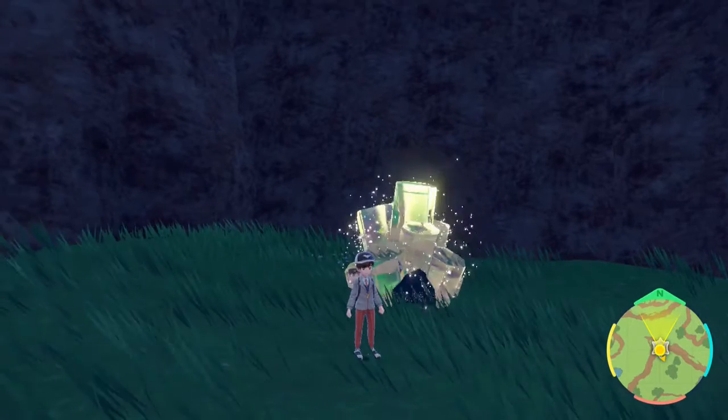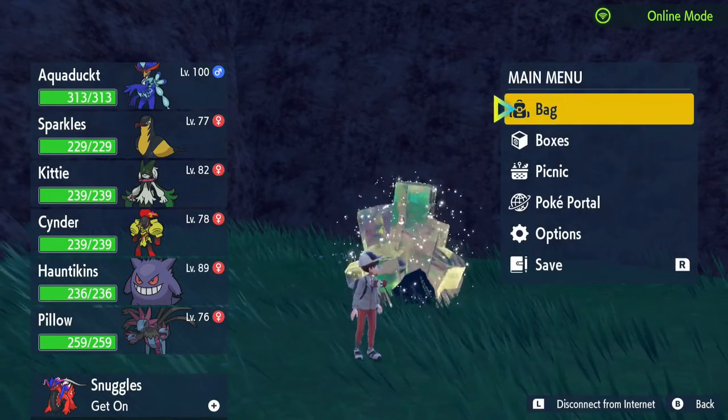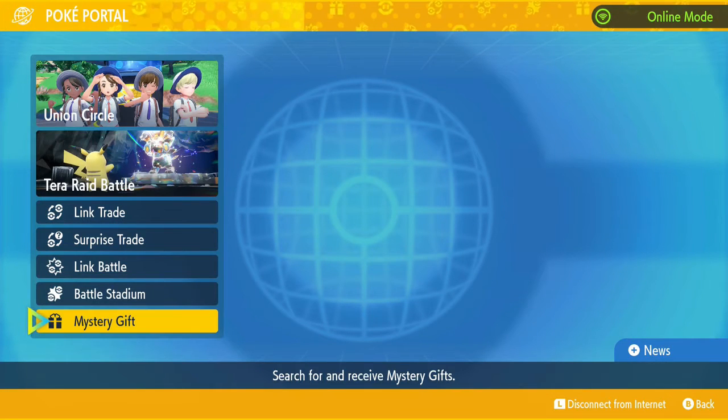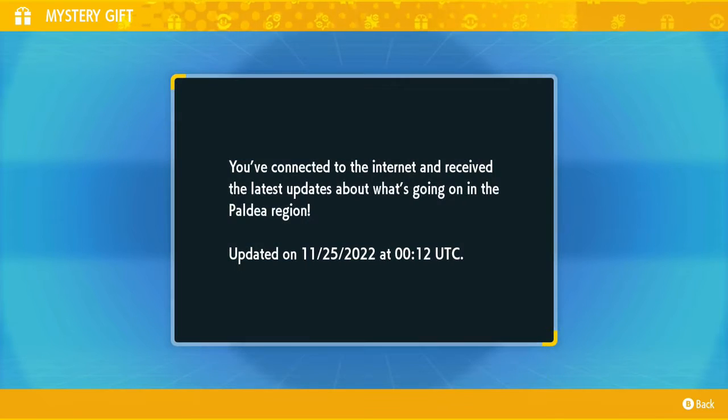This is how you get the Eevee to spawn in your den. First things first, you do need to be connected to the internet — press L and you'll see on the top right it will say online mode. After that, click on PokéPortal, go to Mystery Gift, check PokéPortal News, and it will connect to the internet and receive the latest updates about what's going on in the Paldea region. That's how you know you've done it correctly.